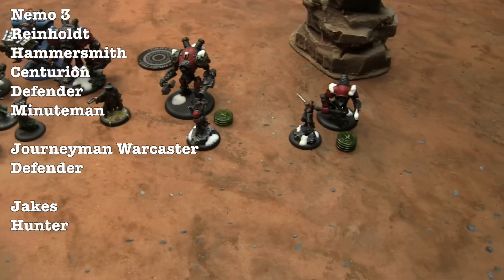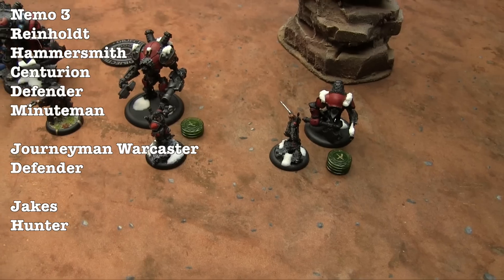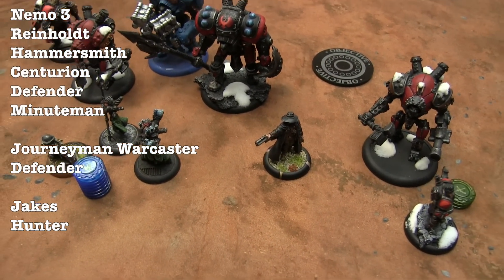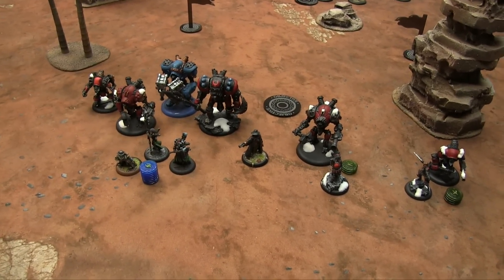And then we've got two baby battle groups. We've got Allison Jakes with a Hunter. Then Junior and a Defender. And then we have Harlan Versh. Now you've got Harlan Versh too. So that's 75 points of Cygnar.